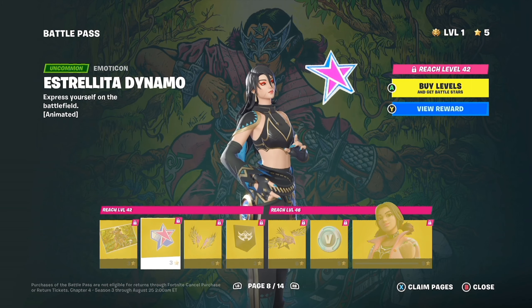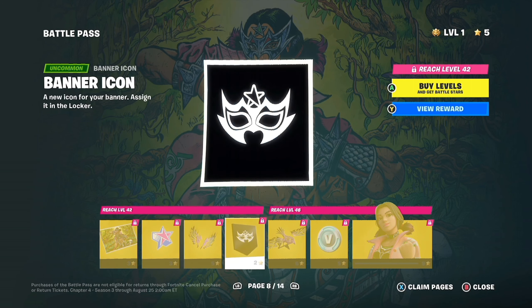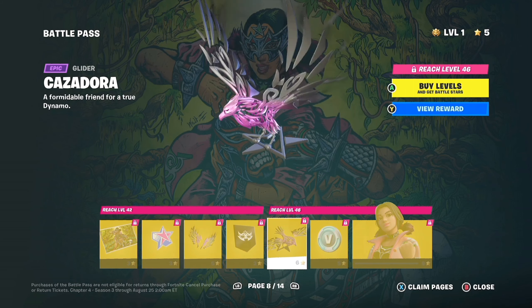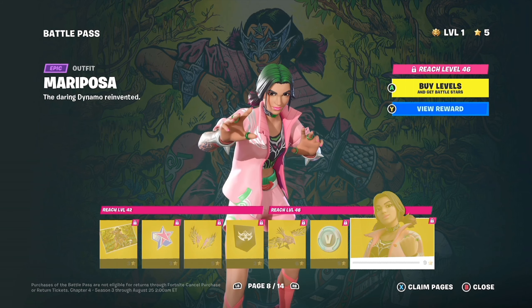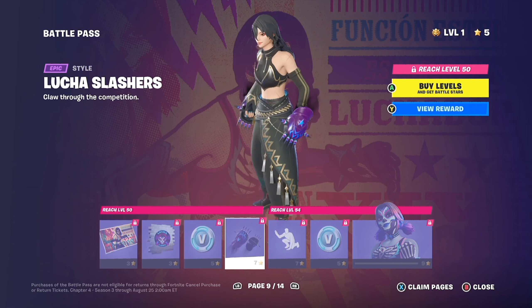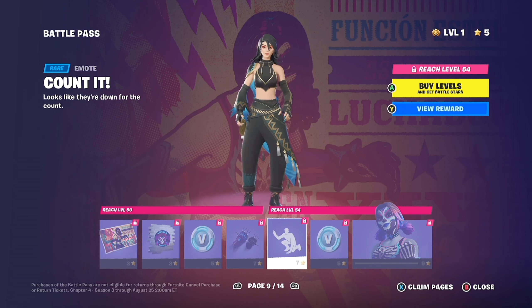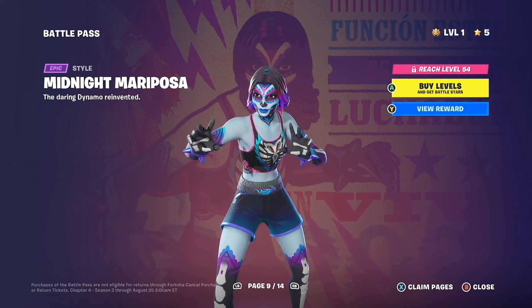And then we have another loading screen and banner icon. We have a little mask. Little glider there with the bird. What is that position? That's a bit weird. Midnight Rumble. I think maybe she's a wrestler — they do that on like the Grand Slam, don't they? We've got a Coco looking skin.